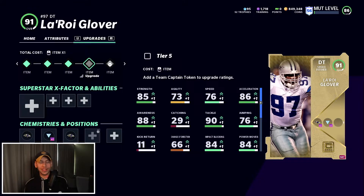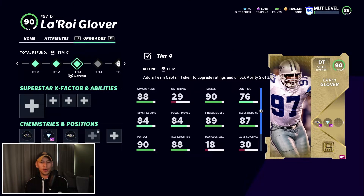Moving on to the defensive line — we have LaRoi Glover. We had Ed McCaffrey before but he wasn't seeing the field, so I went with a position I could actually use. I've switched him to the Ravens version. There are two tokens we could pick up for 30k, but I'm sure I'll earn them soon so we'll hold off and keep him at 90 overall. We will have a 91 overall LaRoi Glover very shortly.